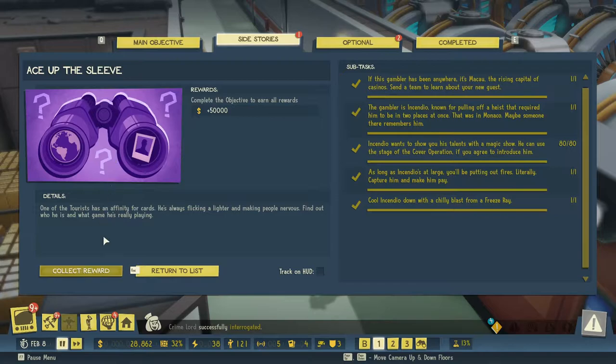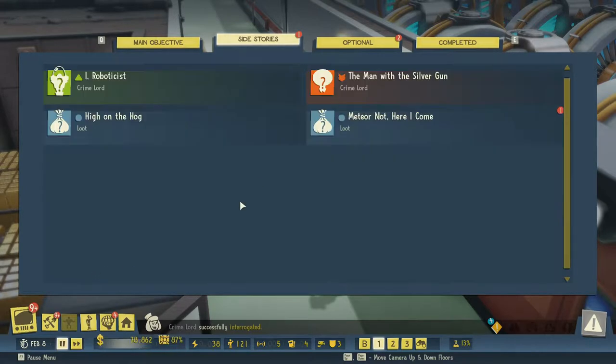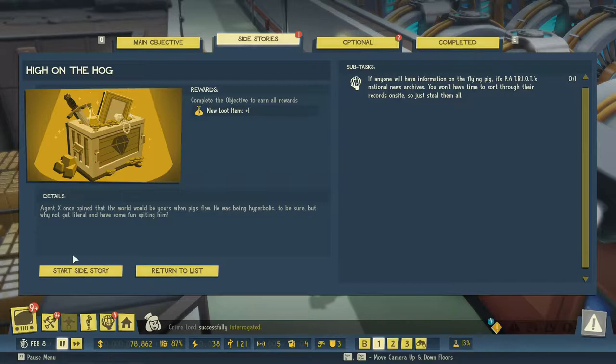All right, we completed this which gives us 50,000 — nice. Then let's do some loot. Let's do 'High on the Hog.' So if anyone will have information on the Flying Pig, it's Patriots National News Archives. You don't have time to sort through their records on site, so just steal them all. Let's start that side story.